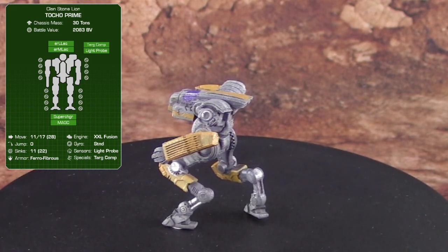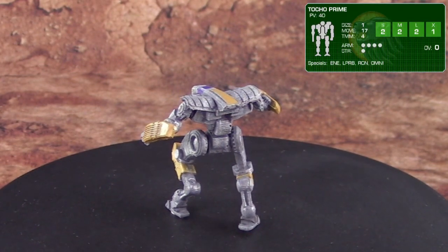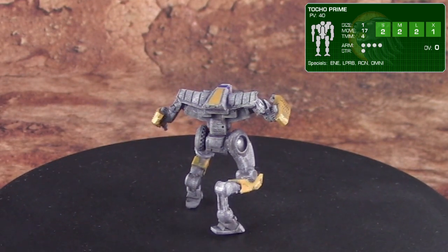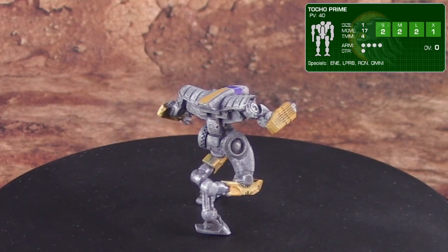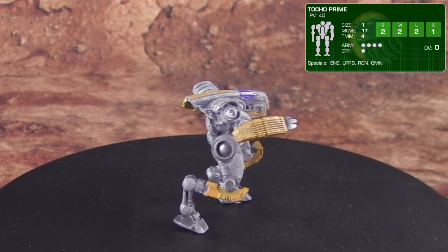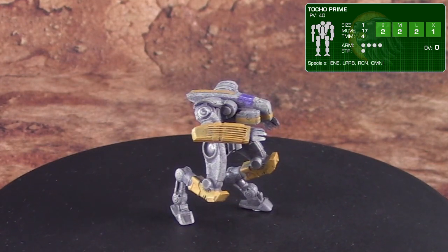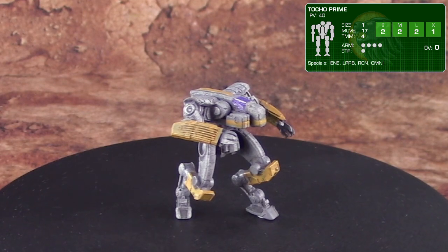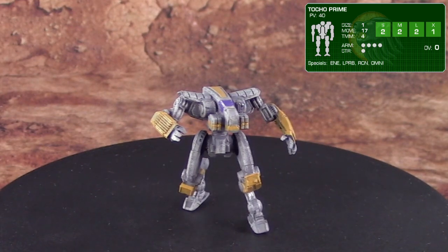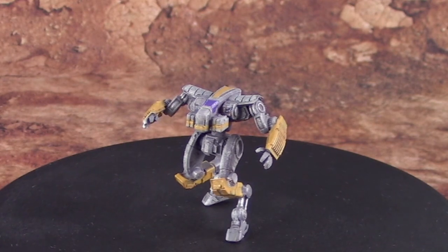On the Alpha Strike side, this mech can move 17 inches at 1-to-1 scale, or 34 inches at 2-to-1. It has a TMM of 4. Short, medium, and long range damage are all 2, and extreme range is 1. Its base cost at skill level 4 is 40 points — not cheap. It has the energy special ability, light probe, recon, and Omni-mech abilities as well. 4 pips of armor, 1 structure. Overall, a very cool mech.